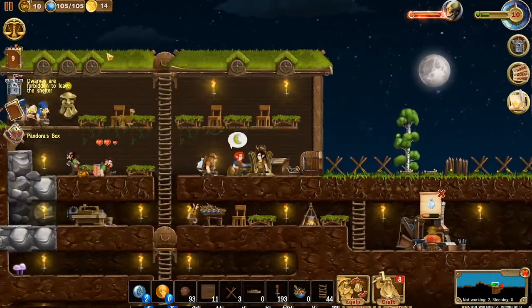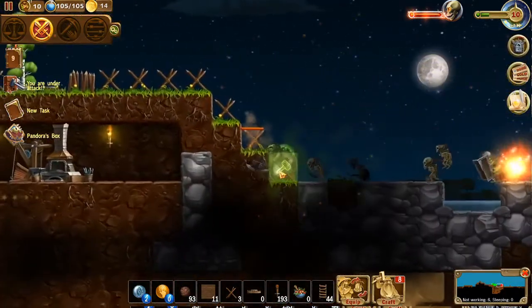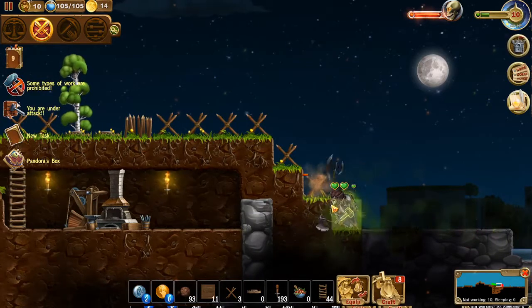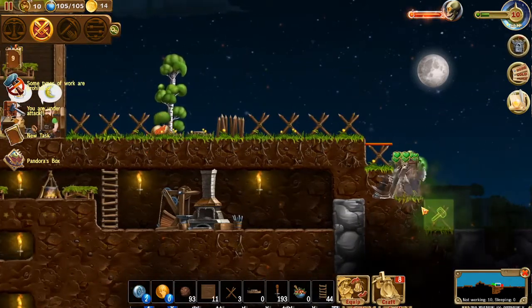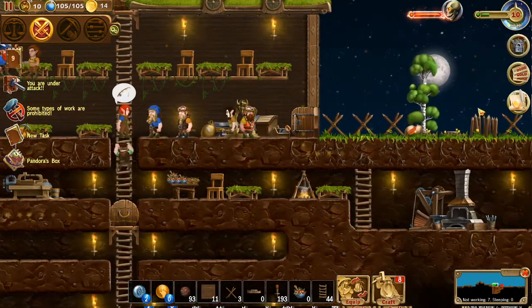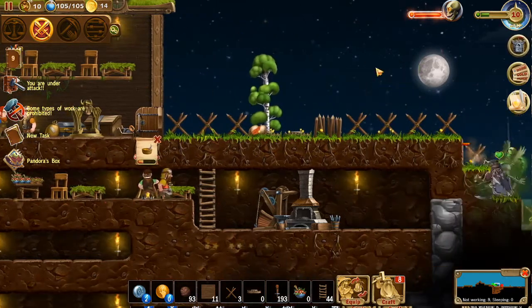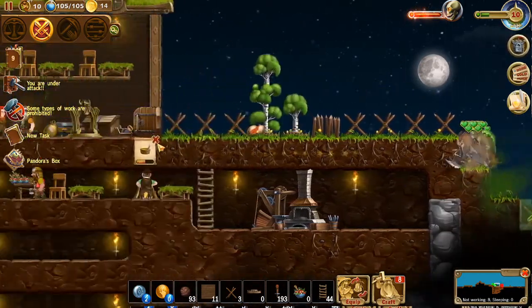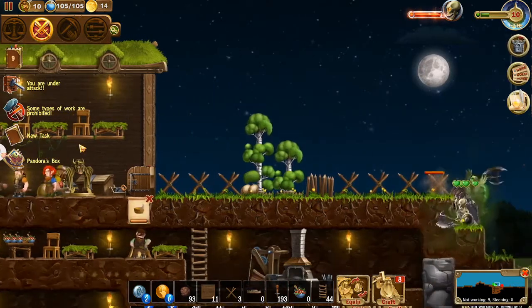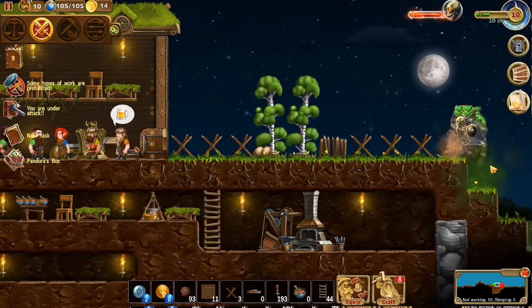Let's bring everyone in and set everyone to attack. We'll wait for them to come this way and force them to come up. They're going to chop through all those spikes - that's going to take them a little bit of time. Let me know in the comments if there's a way to rally dwarves, like if I could rally them right here with the archer and mage raining arrows and lightning, and warriors at the door. We're under attack! Looks like they're taking damage from the spikes.